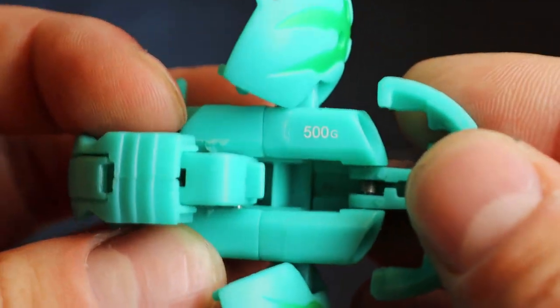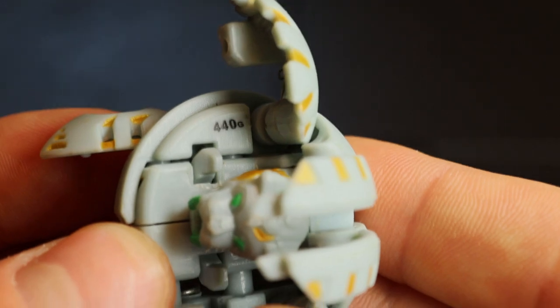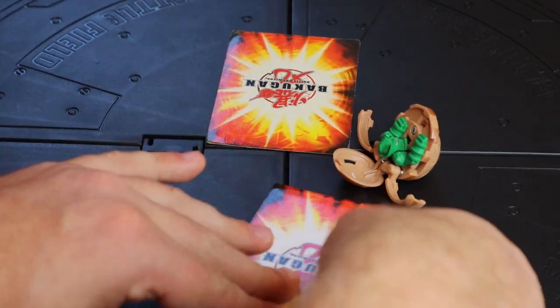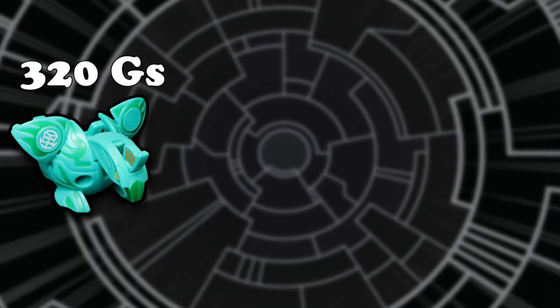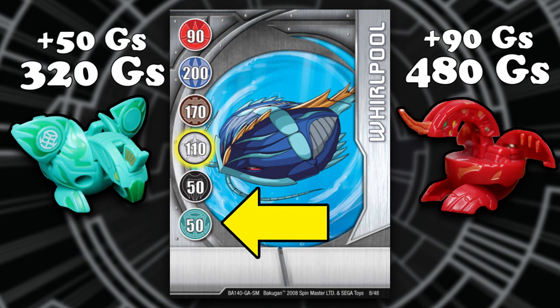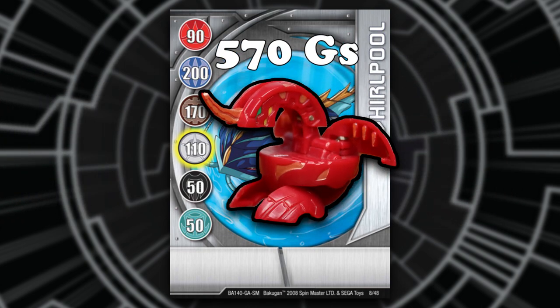If you open your Bakugan and look closely, you will see a number on them ending with the letter G. This is a Bakugan's G power, or their strength. Each Bakugan has a unique strength, so check the numbers. When two Bakugan stand on a gate card, the card is flipped over and the gate card provides an attribute bonus based on the attribute of your Bakugan. For example, let's say this Ventus Skyrus and this Pyrus Dragonoid land on this silver gate card. Based on the attribute bonus, Drago would get 90 extra Gs and Skyrus would get 50 extra Gs added to their total G power, leading to a total of 570 Gs for Drago and 370 Gs for Skyrus. Because Drago had the higher G power, he would be the winner.